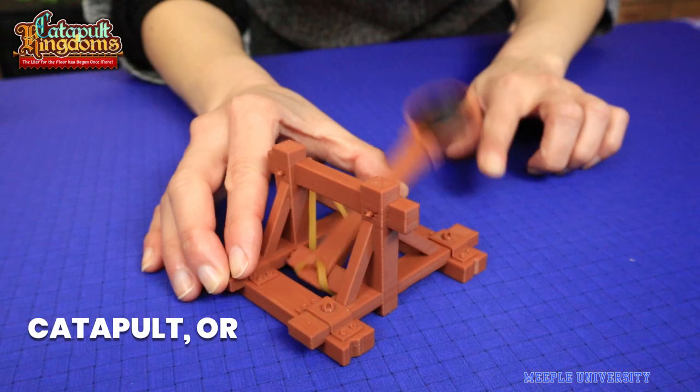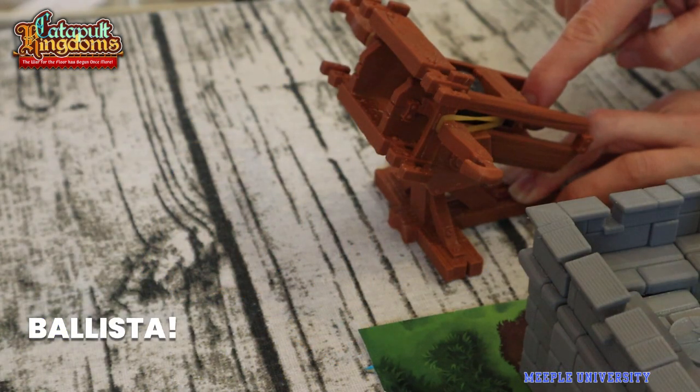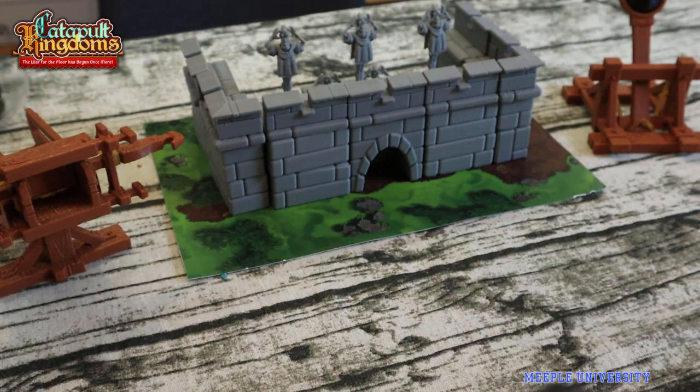Second, you reposition and aim your catapult up to a certain distance from your player board. Third, you fire a rubber boulder at your opponent's fort trying to knock their pieces. And fourth, remove all bricks and troops that have been knocked out.